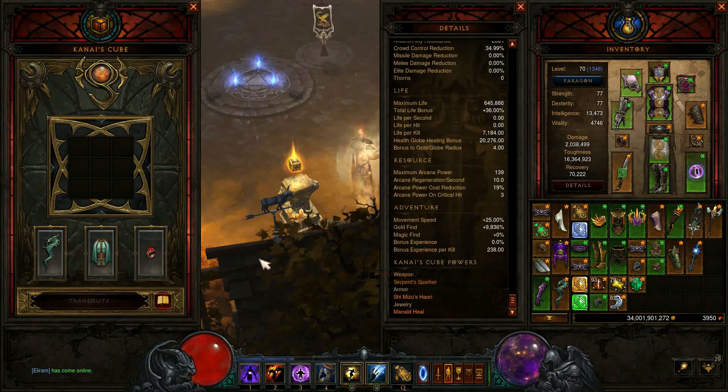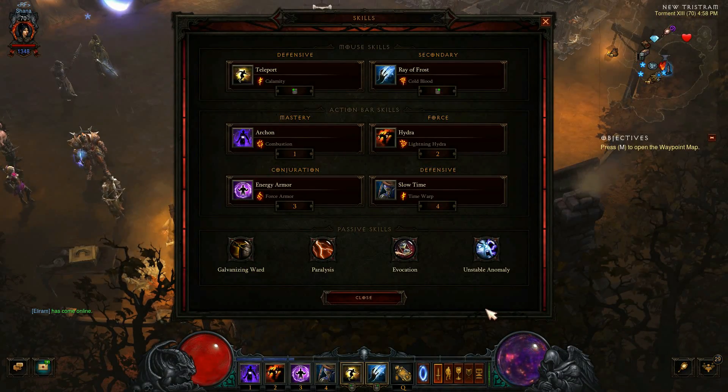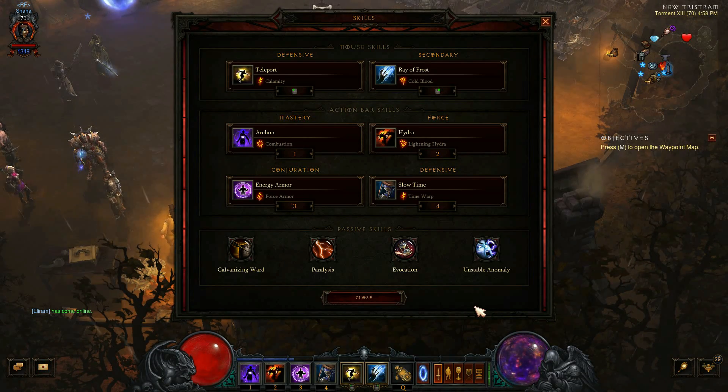You'll get 20% attack speed — 10 and 10. So I was wondering if time warp, which is the damage multiplier of 15%, if that stacks as well.